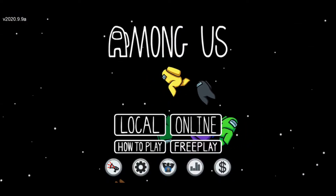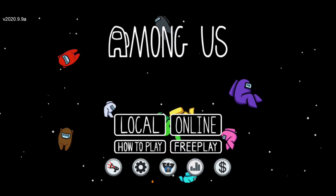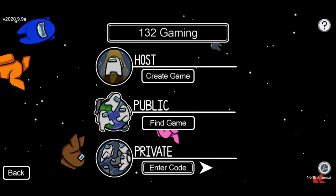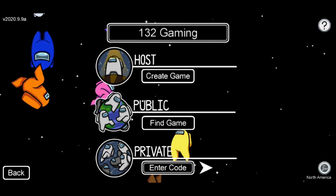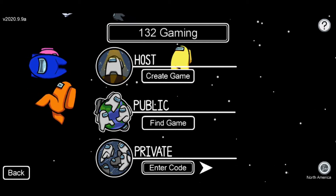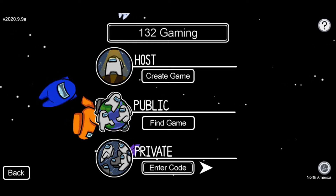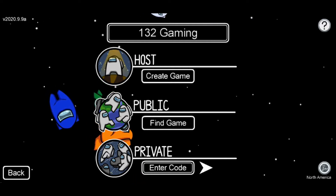Hello everybody, welcome back to another video. Today we are playing Among Us. It's a game where you are a member of a spaceship crew and you have to do tasks on the spaceship. There is an imposter who will try to kill the other crew members and sabotage the ship. You have to eject them before they can kill anyone else.